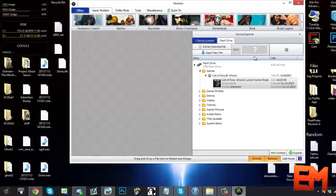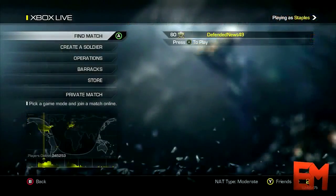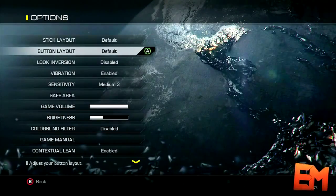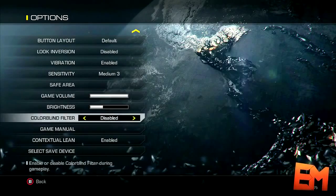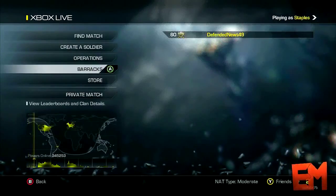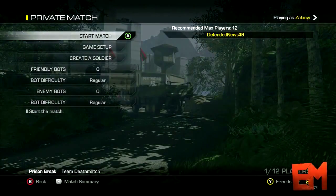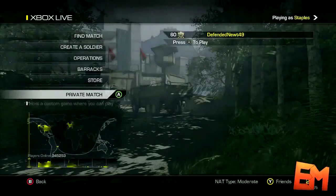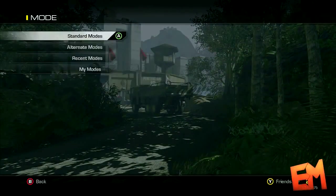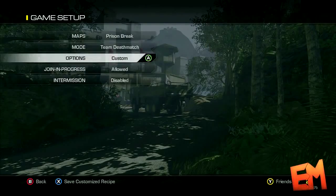Now you just want to plug your USB drive back into your Xbox and move the game mode back onto your hard drive. Then load up Call of Duty Ghosts. Once you've loaded up Ghosts, head over to options right here. Make sure you have your USB drive unplugged from your Xbox, then hit select save device — it'll give you a little message, hit ok. Go to Xbox Live, go to private match, go to setup game, go to mode, my modes, and choose the mode you modded.